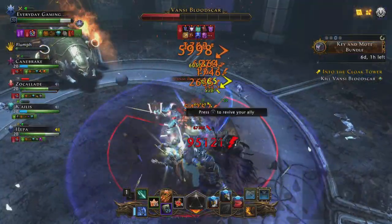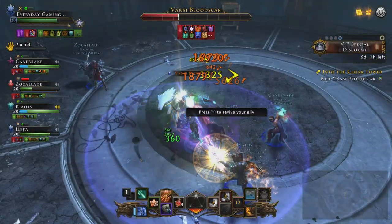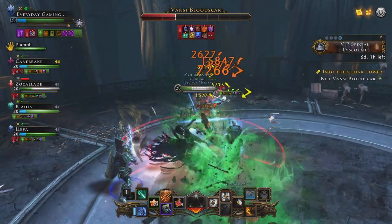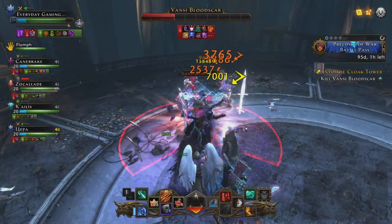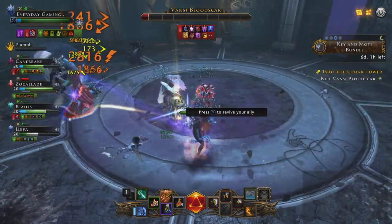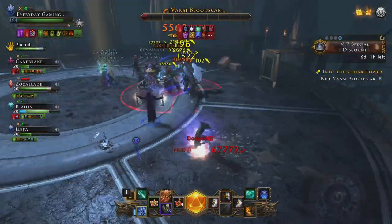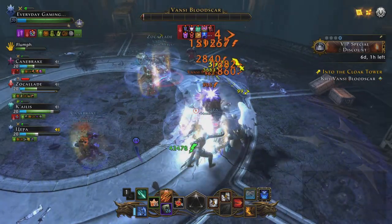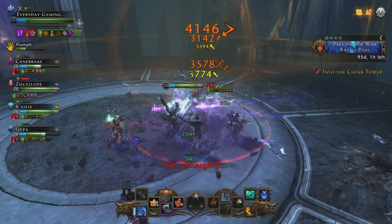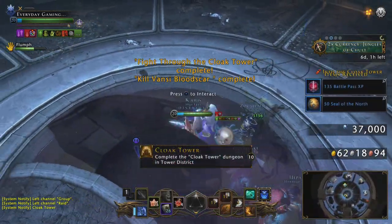After all of that, I think the Cloak Tower is the easiest dungeon in this game. So let's complete this. Okay guys, one bar to go and we killed her. We killed Fancy Bloodscar — died in her own tower.